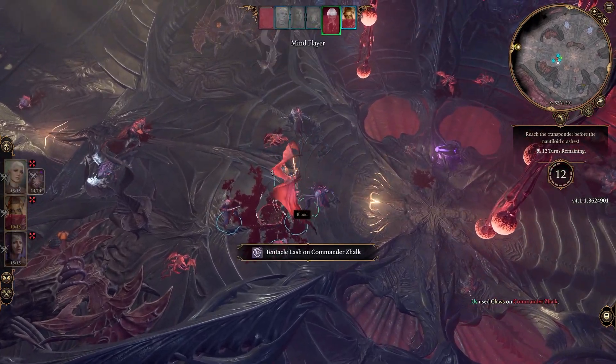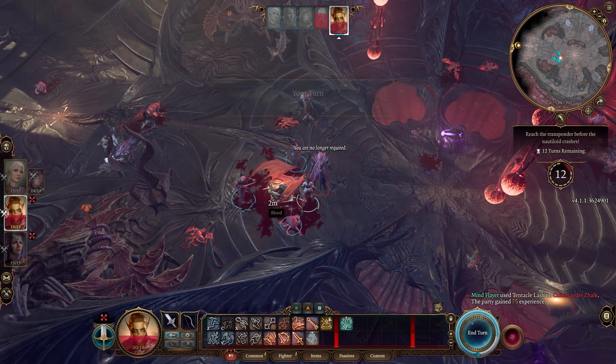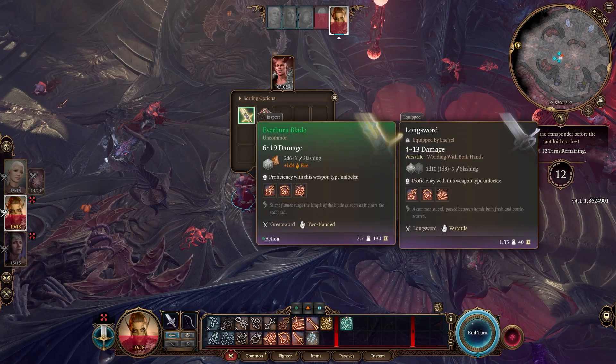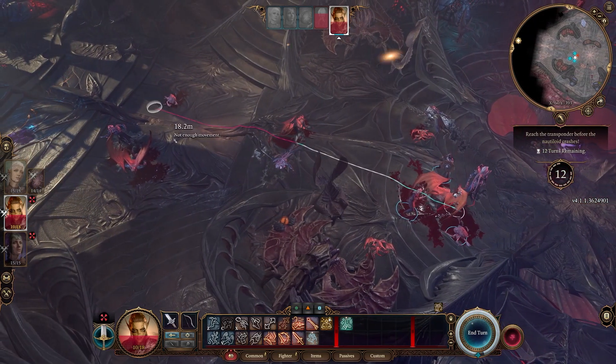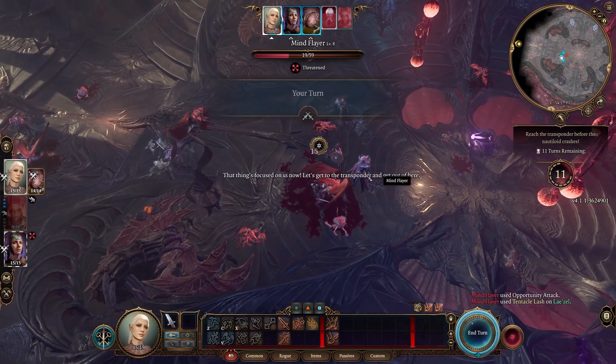Once he dies, if the Mind Flayer is still alive, he's going to turn on you, so make sure that you kill him off too. And one thing to keep in mind is that there's actually an achievement for killing Commander Zaelic, but you do not get it if the Mind Flayer gets the killing blow on him. So if you guys want to get this achievement, you need to make sure that you are actually the one that kills him.